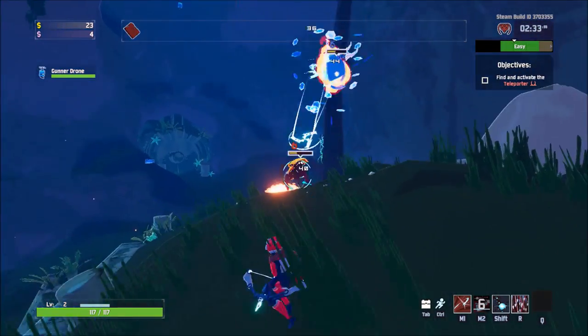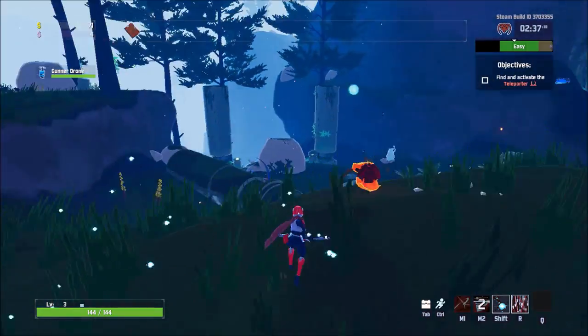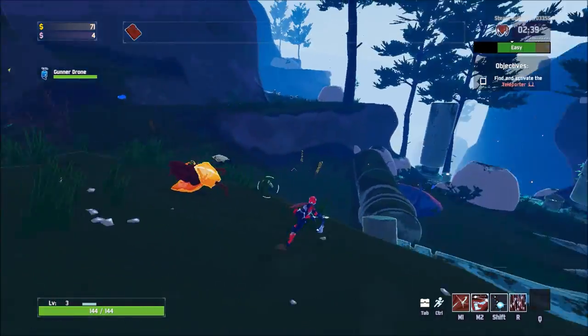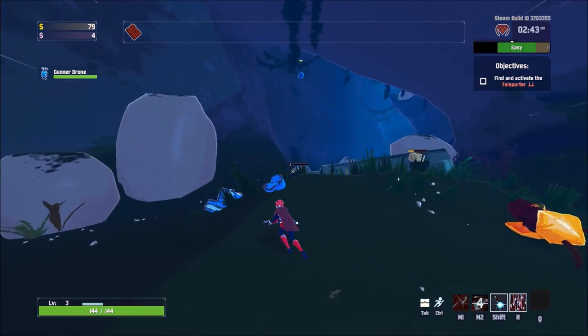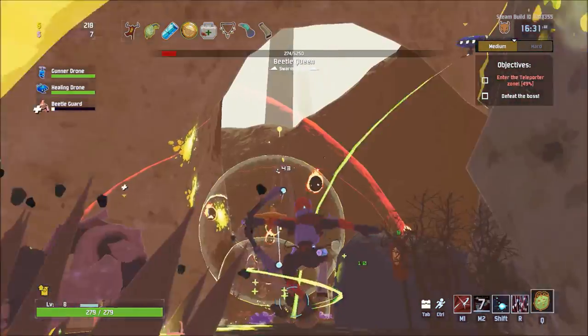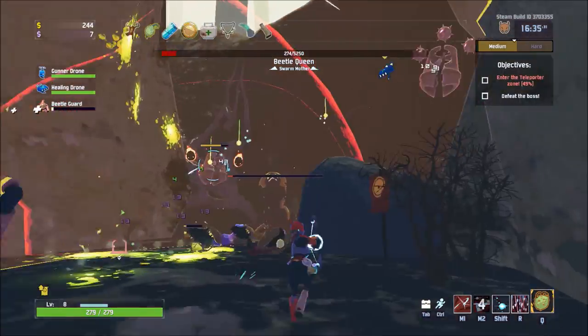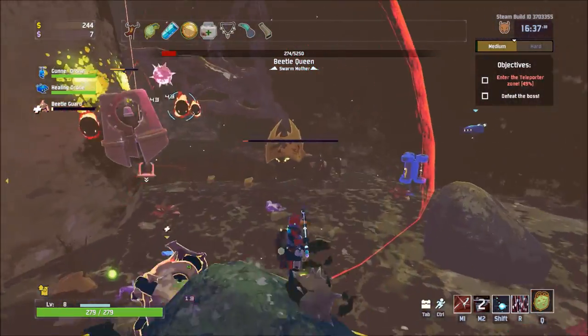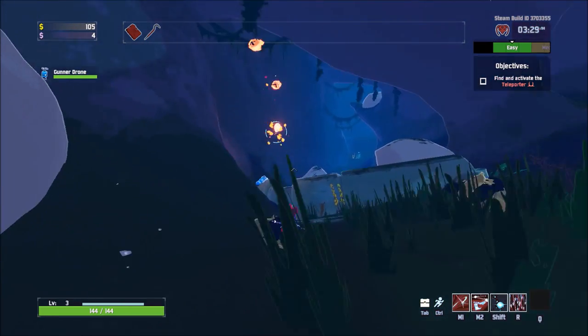Next, Laser Glaive. This is the ability that makes Huntress so fun to play. Laser Glaive throws a seeking glaive that bounces up to 6 times for 250% damage, with damage increasing by 10% with every bounce. Early on when you're faced with large groups of squishy enemies like Lemurians or Wisps, a well-placed Laser Glaive can wipe them all out.